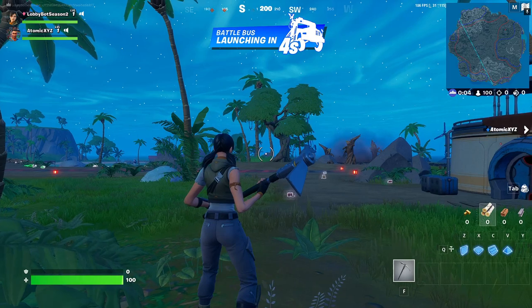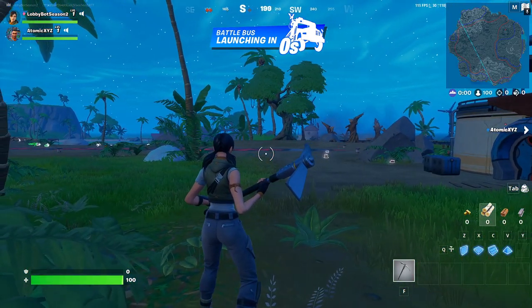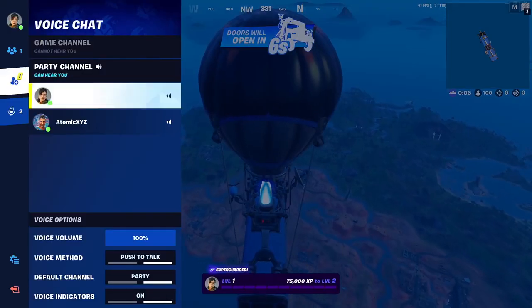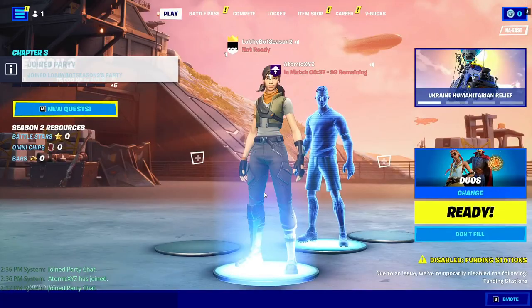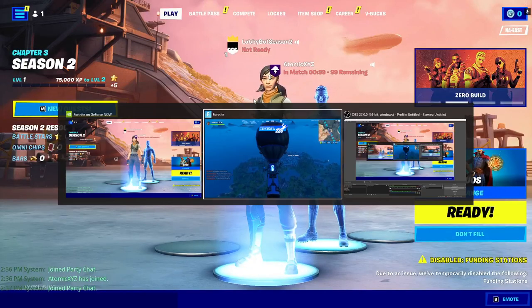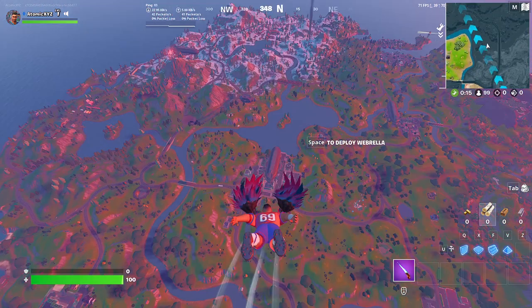Once the Battle Bus has launched, the moment you're on the Battle Bus, immediately click Return to Lobby on your GeForce Now account. Once that account is back in the lobby, head back over to your main account and play the game normally — you'll be able to level up very quickly and get easy wins.